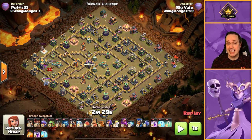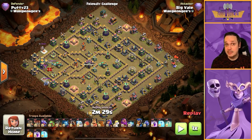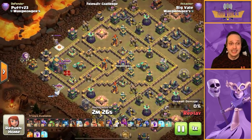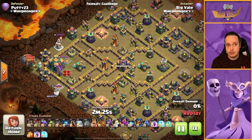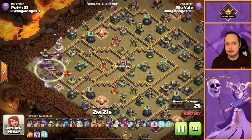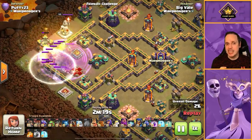We'll start off with this one, which is a super wizard blimp — otherwise known as a blizzard — and we're going to be hitting this teaser base. We'll start off by dropping the blimp straight onto the town hall, because we know super wizards don't have superior range but we do know the chain value.